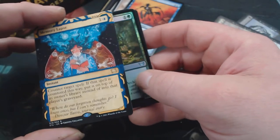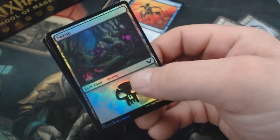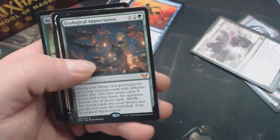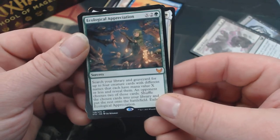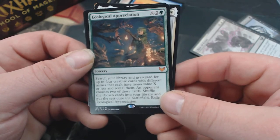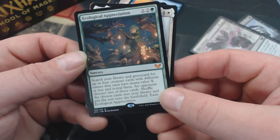There's a Memory Lapse — I hadn't seen that one yet, that's beautiful. Overgrown Arch. Art, Foil Land, Common Lesson. Ecological Appreciation — another Mythic. Search your library and graveyard for up to four creatures with different names that each have mana value X or less, revealed — an opponent chooses two of those cards, shuffle those into your library, put the rest on the battlefield.